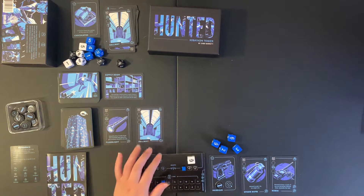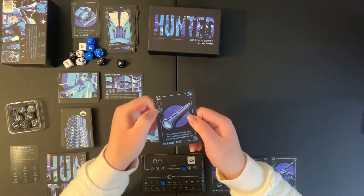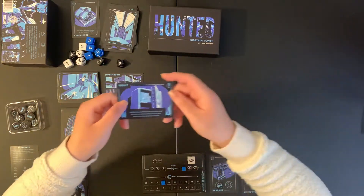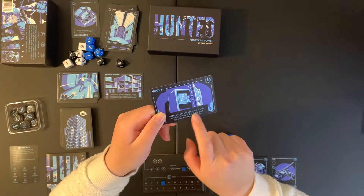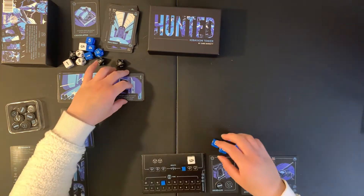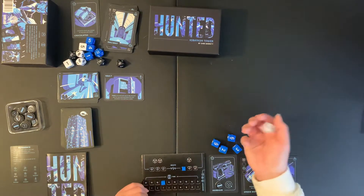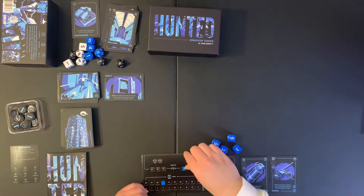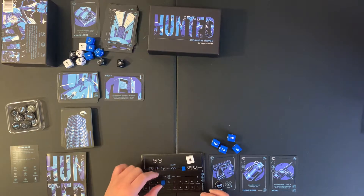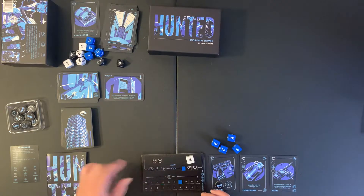We have a hallway, which I'll activate again using the movement icon to get one more location card. And we have the vault — another test. Succeed and search the discard pile for any card to add to your inventory; fail and lose three time. Since I only have three health, I only have one die. I roll a four, but I need a five or six. Checking my items, it doesn't look like I can reroll. So I lose three time — now I'm at 14.